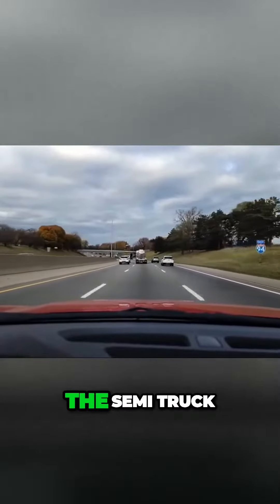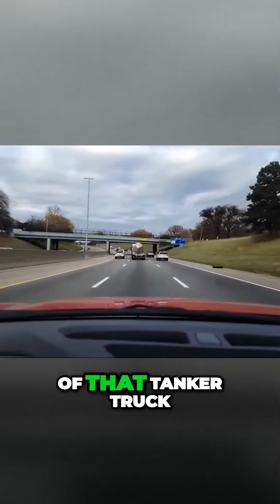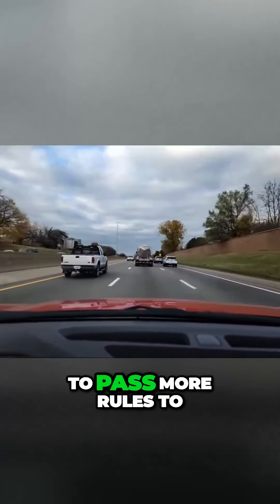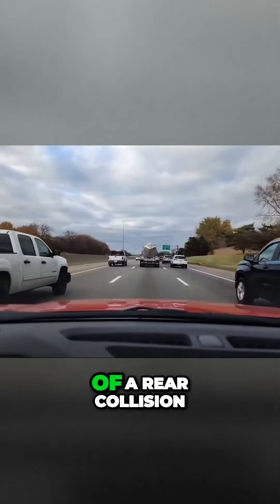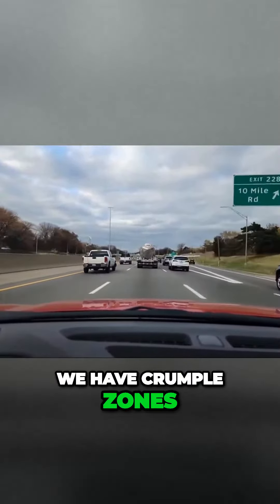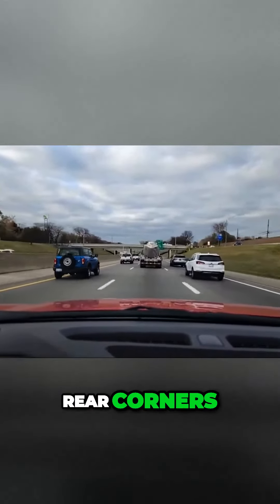I do not want to tailgate the semi truck. That bar at the back of that tanker truck — the government has tried to pass more rules to have that bar reinforced so our car, in the event of a rear collision, will not go under, because we have crumple zones on the left side corner, right side corner, and passenger side rear corners.